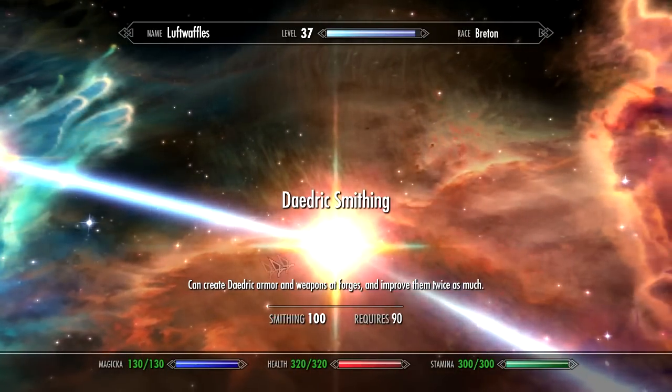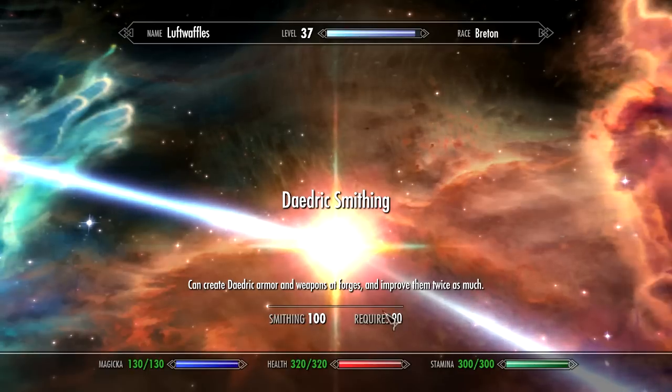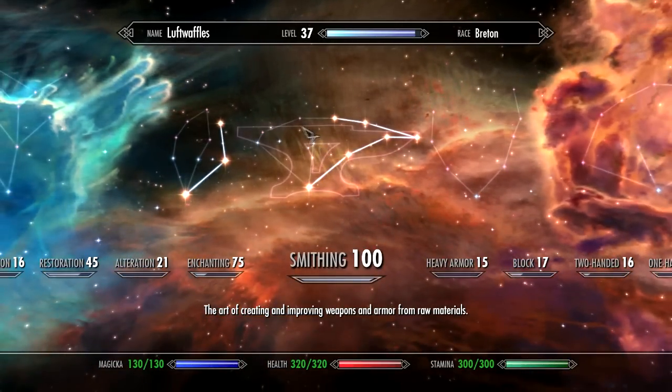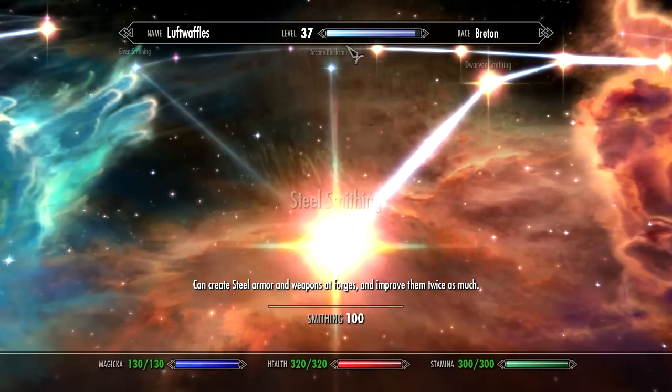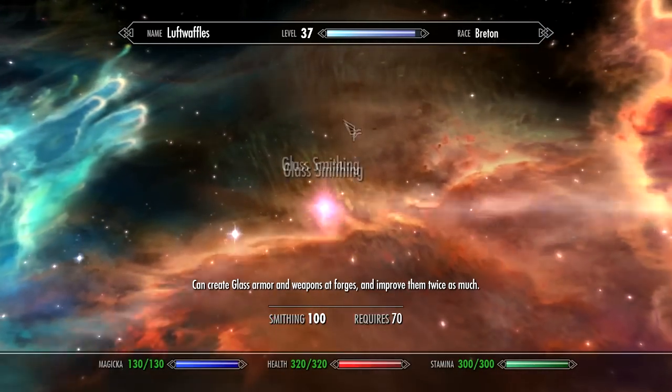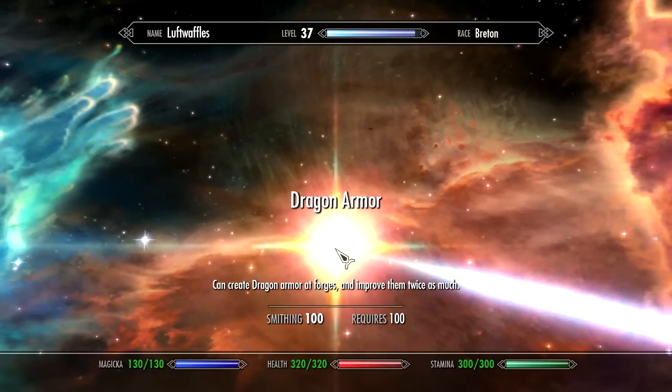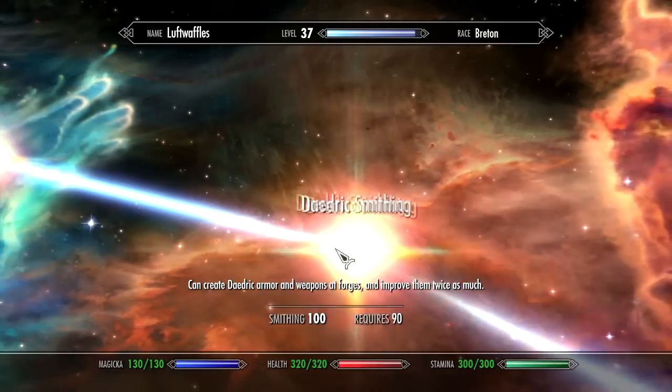If you just want to go for daedric, you can stop at 90. Daedric is only heavy armor, and the reason you probably want daedric is because daedric swords are better than glass swords — glass weapons are worse than daedric weapons.